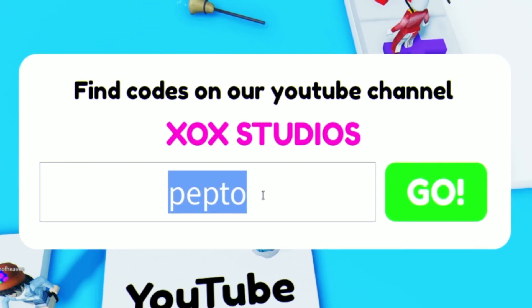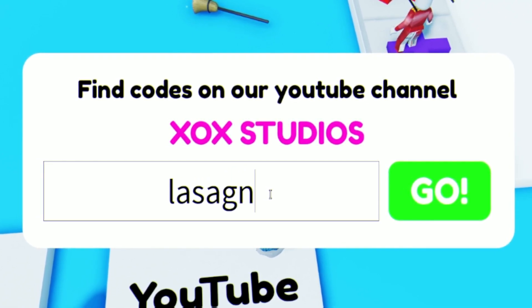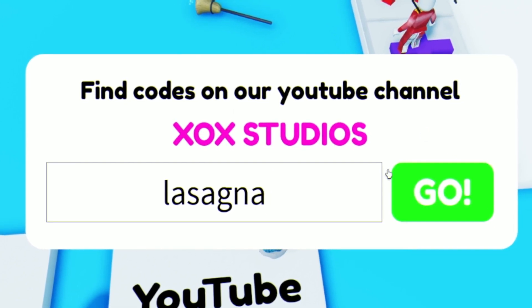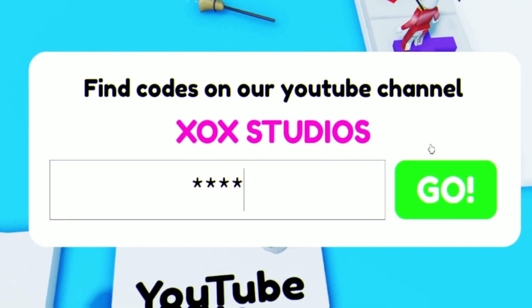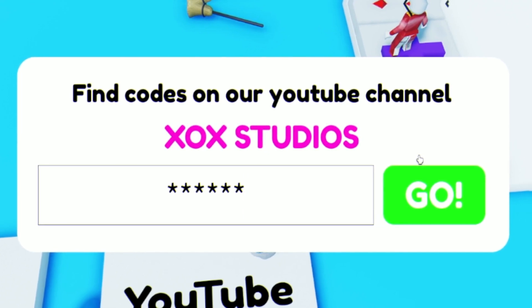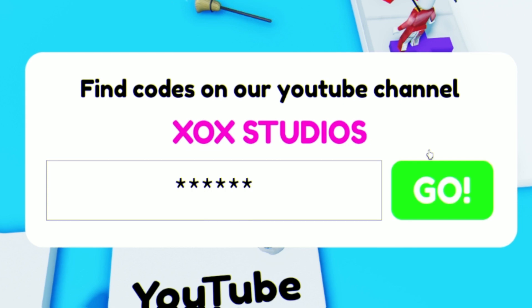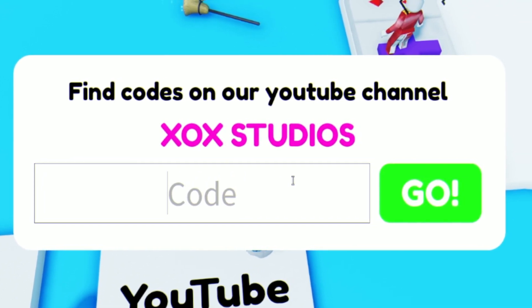Next we're gonna enter the code LASAGNA — L-A-S-A-G-N-A. That one gives us some nice stuff. After that we have a code that's just six stars — one, two, three, four, five, six stars. That one gives you something as well, so make sure you enter it.